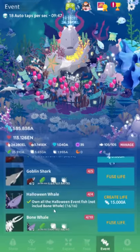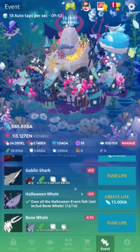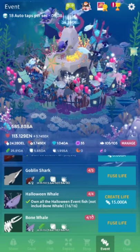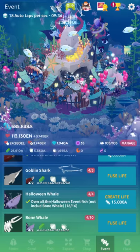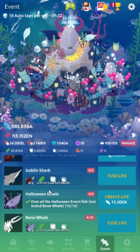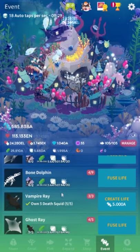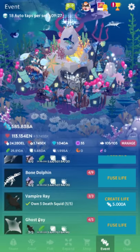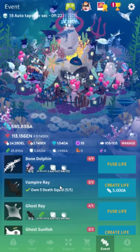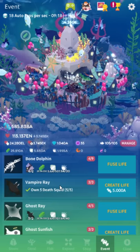When you fuse these new Halloween fish, so many people keep asking even though I said it in the video: you need more than two. To make the bone whale you need three Halloween whales. Just keep buying the base fish - there's always a list in my guide. The requirements are all over the place and it's frustrating. Like the ghost ray - I think you need five vampire rays to fuse ghost rays. It's stupid and terrible and I don't know why the developers do this.